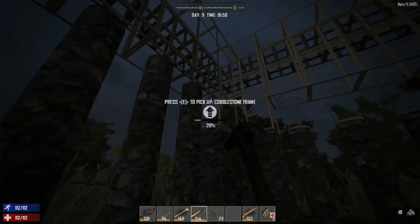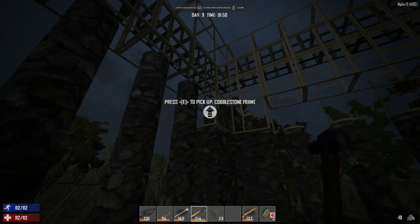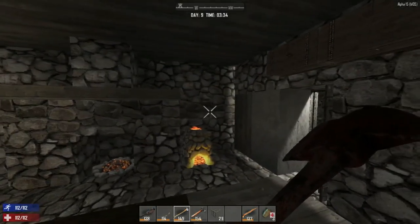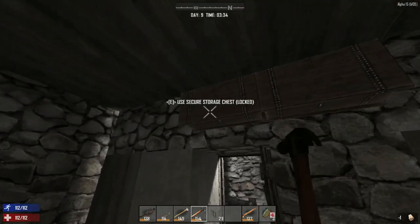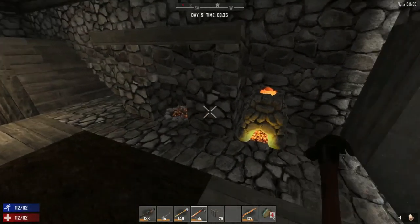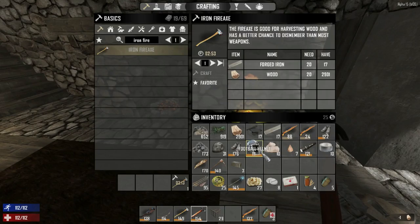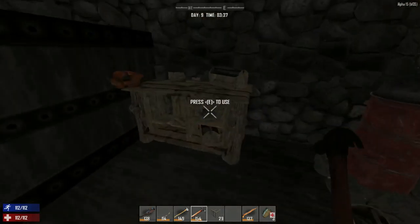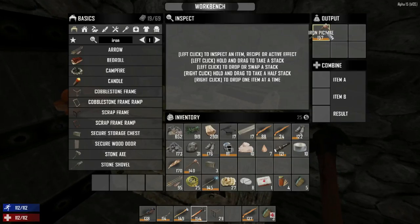We are back, it's around 4 a.m. in-game. I turned things off and we have a football helmet, duct tape, and a workbench. There's also an iron pickaxe in here — I don't remember putting that in, maybe I accidentally shift-clicked it.